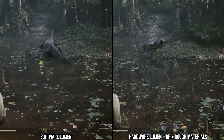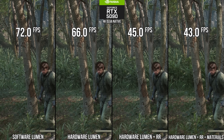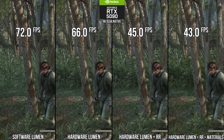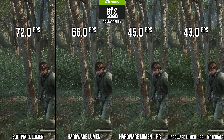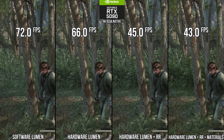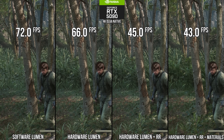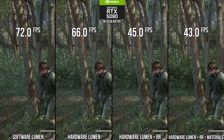The tweak for hardware ray tracing works surprisingly well. The only issue is performance — with all that vegetation, it is heavier. Going from a locked 60fps at native 4K DLAA on an RTX 5090 with software lumen to around 45fps with the same roughness cutoff, and 43fps with enhanced rough material tracing. So ray reconstruction here is heavy, but if your GPU is big enough, this seems like a pretty great visual win.